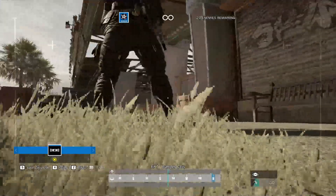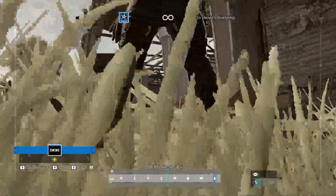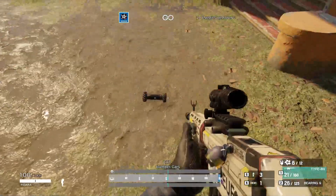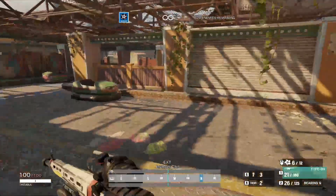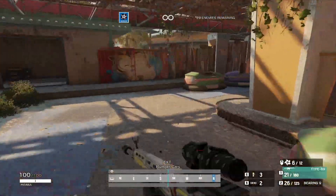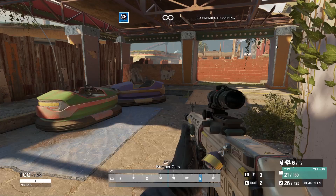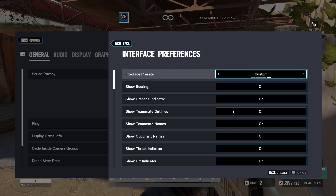So each time when the drone jumps, it is going to show you when the drone can jump again. So that is the loading animation there. Even there is a picking animation for you. If you don't like this compass, you can disable it by going to options, interface preference.